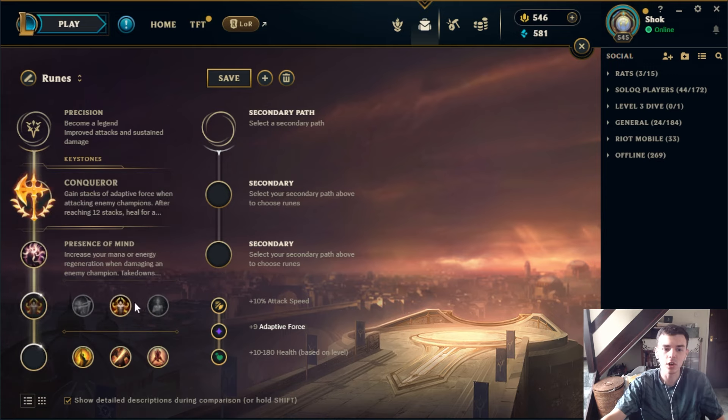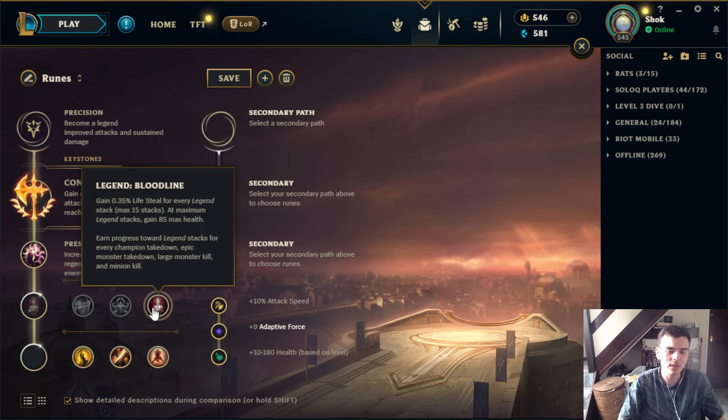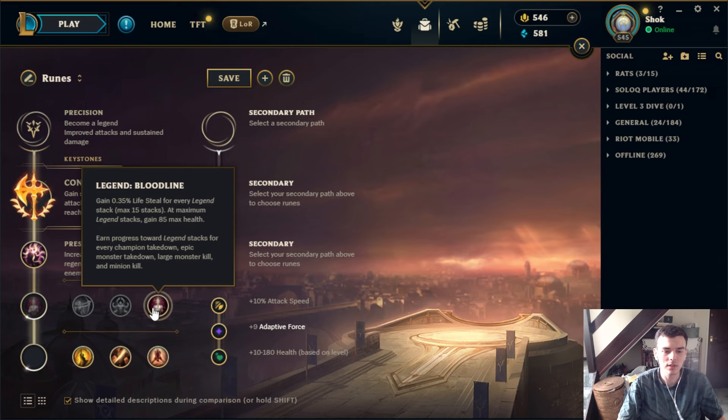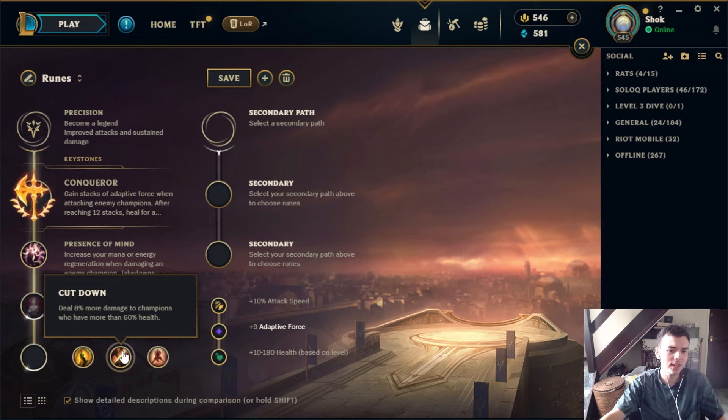You can't really go wrong with Legend Haste though — a lot of champs want their basic abilities up more often. On an AD carry, alacrity is probably a bit better. Bloodline gives a little bit of lifesteal, which can be good early if you're going to be getting a lot of attack speed anyway or if you're not going to be able to itemize lifesteal early. But generally it's the least picked option — you need to be thinking about your build and deciding you need lifesteal but don't want a lifesteal item, like if this game you need a Maw earlier.